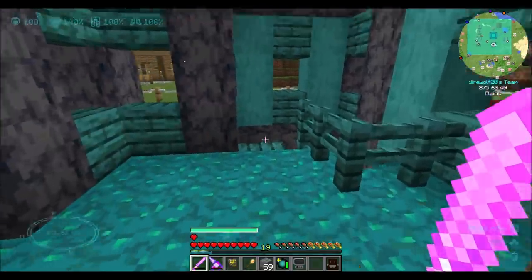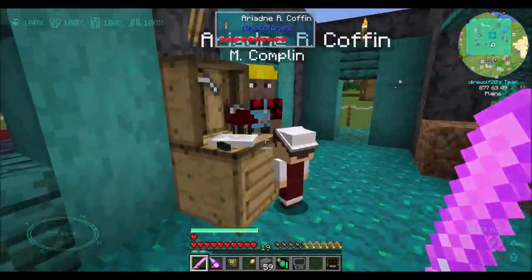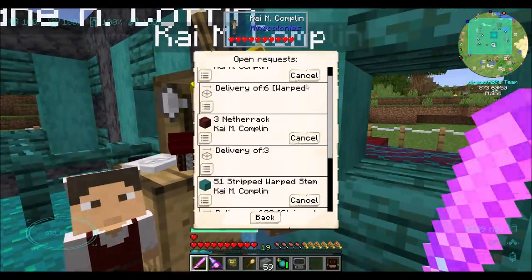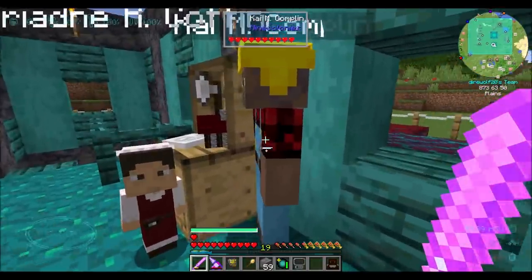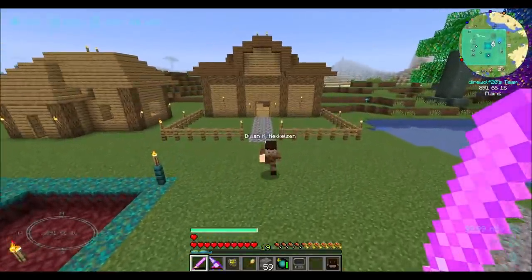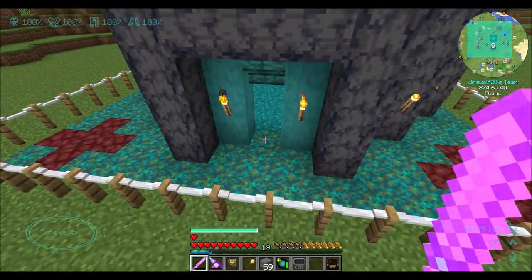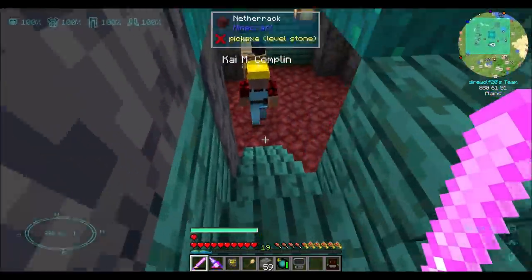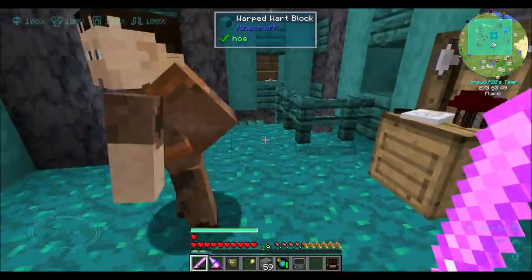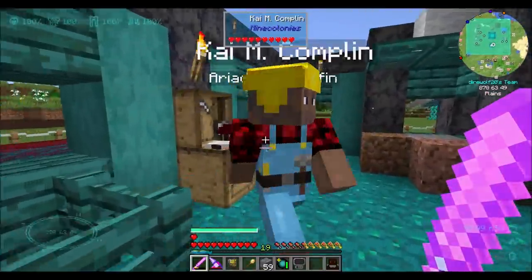I gave you a lot of these things, so you should have most of it. I know I gave you stripped oak — you've got that. Stripped warped stem — that's what you need. Open request is blank, so that's nice. I'm going to cancel all your requests because you should have everything you need. That's one thing that happened in the previous version that I feel like happens here too: once you have the warehouse, the courier starts taking items away from the builder. Then he's like 'I need these items,' and you have to wait for the courier to bring them back. It's a little bit of back and forth — a little weird. You can just pop into the UI and cancel their requests, and they'll get to work.